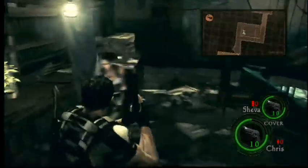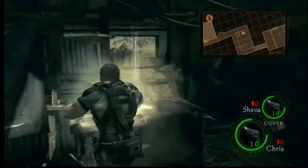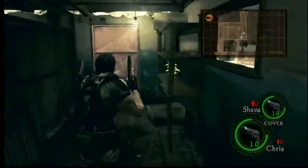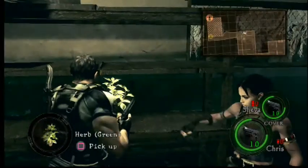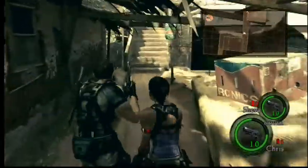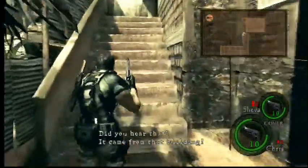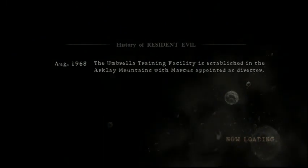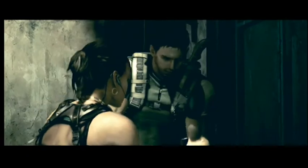I like to have Sheva pick up healing items. I also hog the handgun ammo from her, especially in this first mission, because I tend to think she wastes ammo — at least ammo that I could use. I'm a better shot than she is, sometimes. So when I get the chance I'll give her a different weapon so we don't have to share ammo. I usually give her the machine gun because I don't like those weapons in this game.